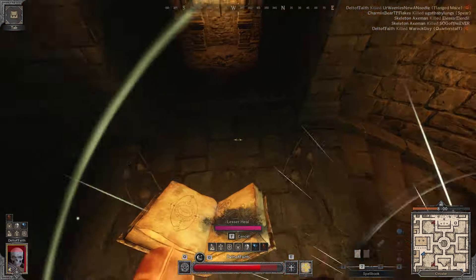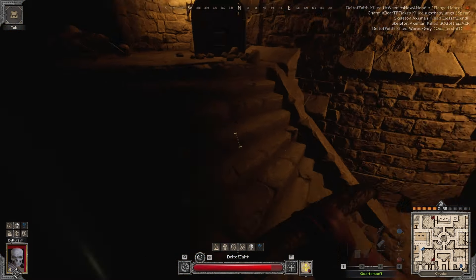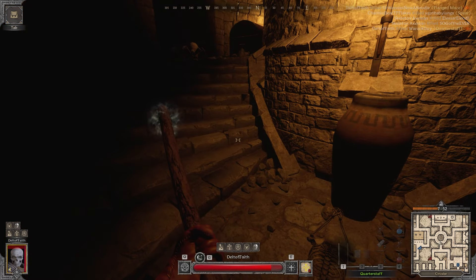We have Protection from Evil and Perseverance — so we don't even really need good PvP abilities to take down players. These two perks carry us more than enough.